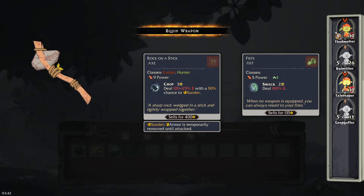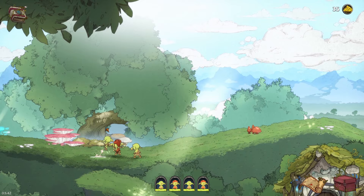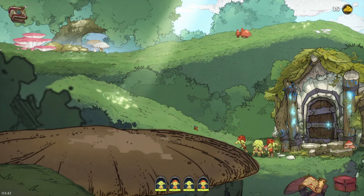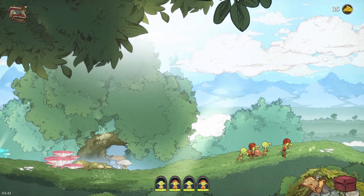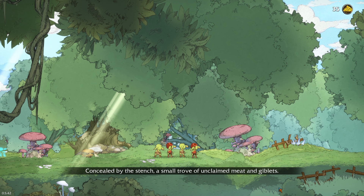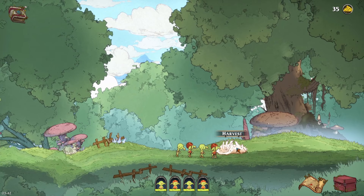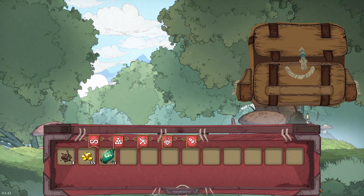We do a slash attack — Thudmelter rolls dramatically. Now Ruin Tilter stone-throws to slow a wolf. Tail Reaper has Exterminate — targets the front foe, deals 130% damage, and if the target dies the ability costs only one. Cannot be used on the first turn though. Gasp Goffer gets a hit in, punching a wolf in the face — and it goes down! Then Thudmelter lands another hefty hit. Slicing Dagger gives a bleed attack — now the remaining wolf is bleeding and will take damage over time.